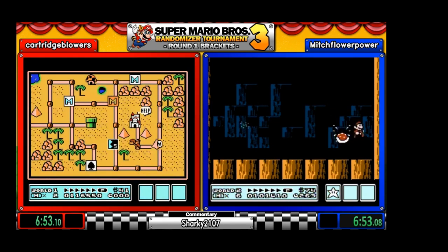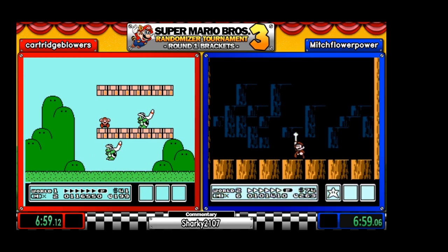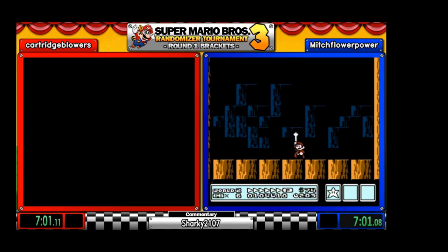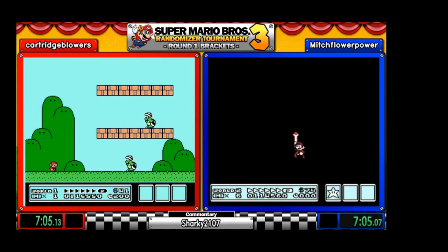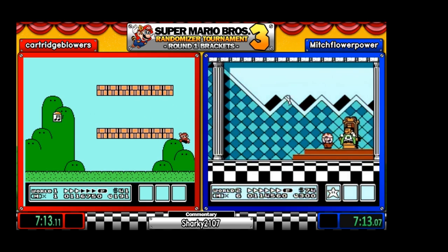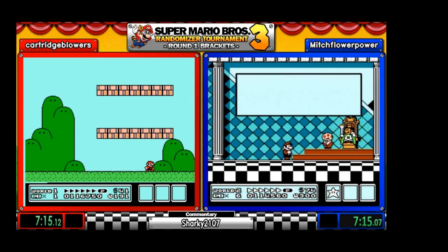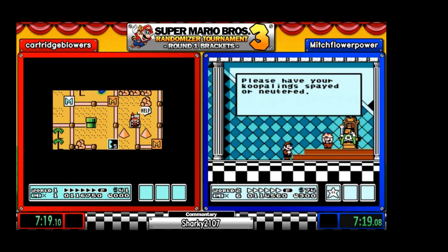Wow, five-hit Reznor — at least she doesn't thunder. And World 8 is always going to be last — I kind of forgot to mention that. The pipes are randomized as well, so as you see on the World 3 map, that pipe led to the end.